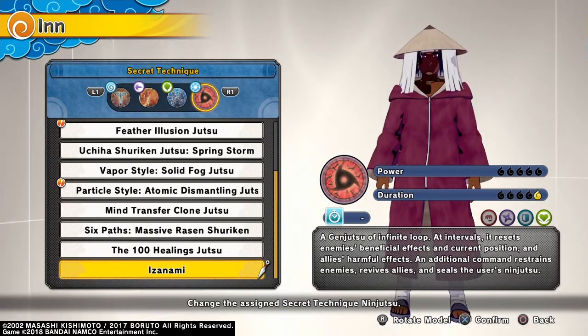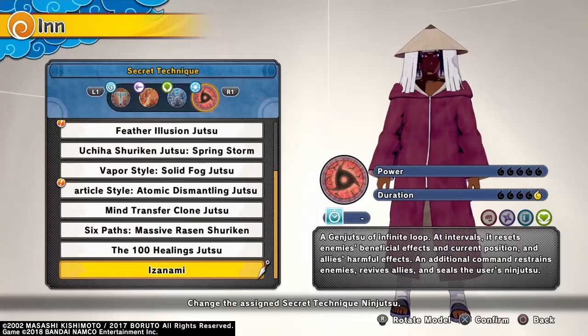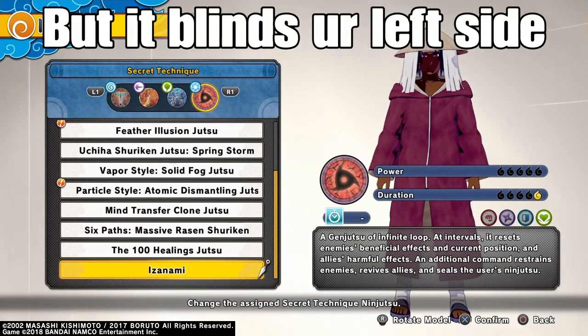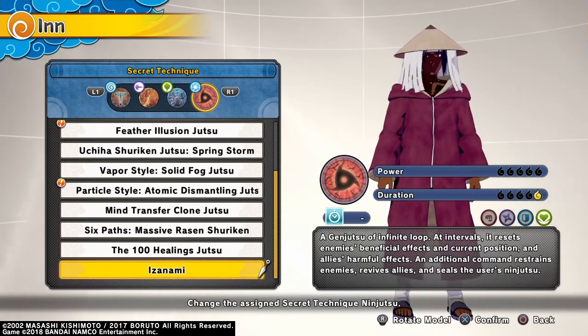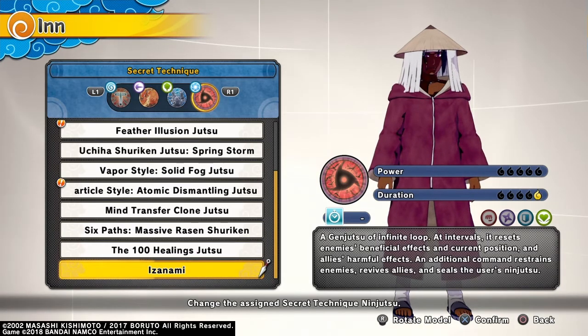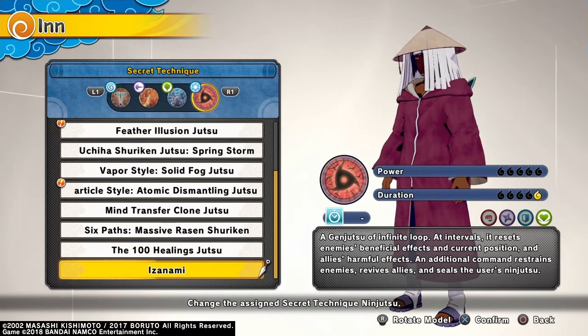Then we have Izanami. Basically what Izanami does is you can rewind time with this ultimate if somebody else pops their ult. But you got to be careful — you got to have skill to use this ultimate. I would say practice with it first; you can get way better with this ultimate because a lot of people do not use this as a healer right now until they get better with it.